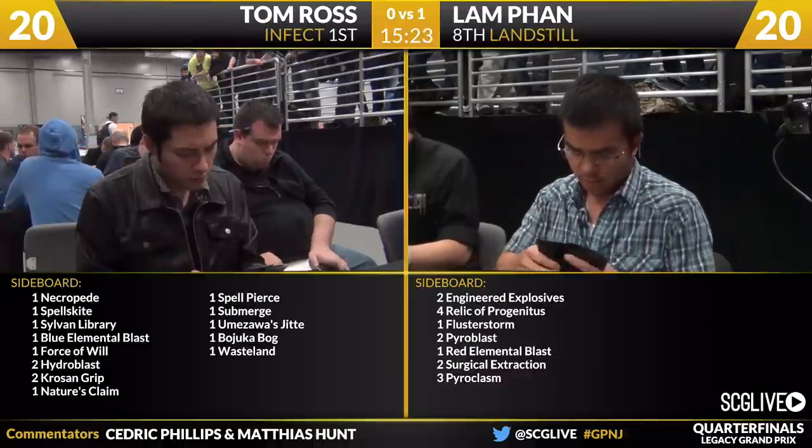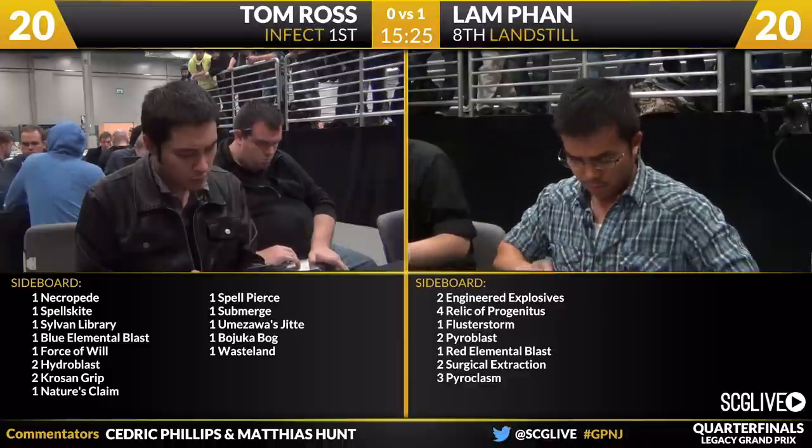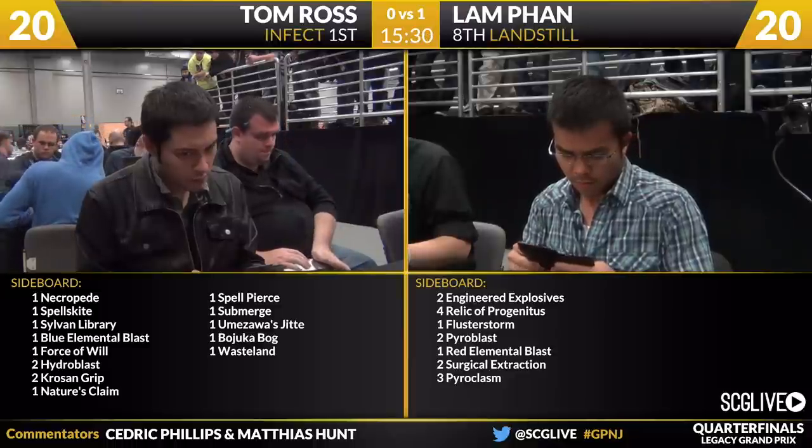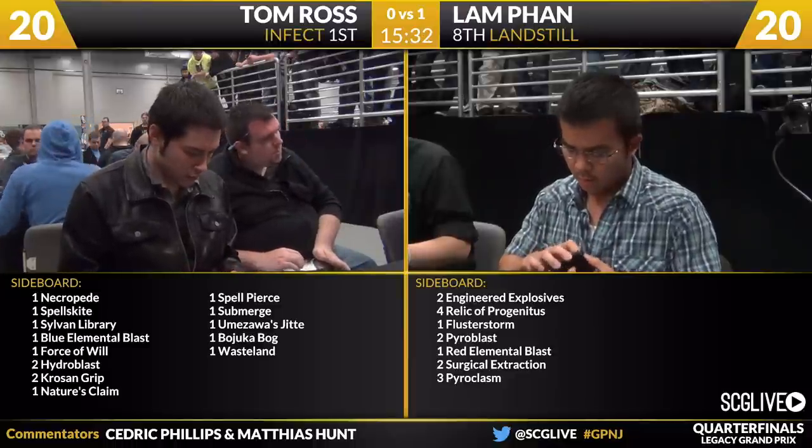Flusterstorm, I think, is a great board card here — it can counter the green pump spells, unlike Red Elemental Blast. Makes sense. We'll see how both players do with the sideboard.